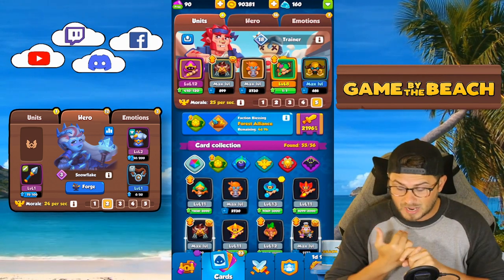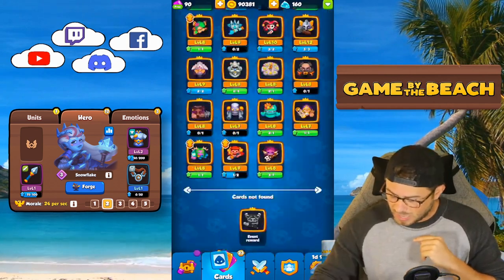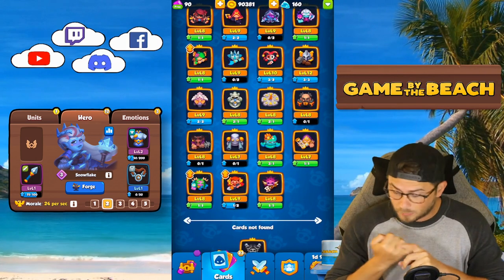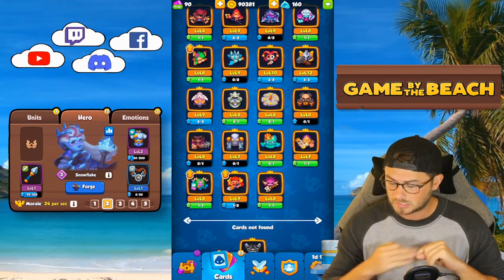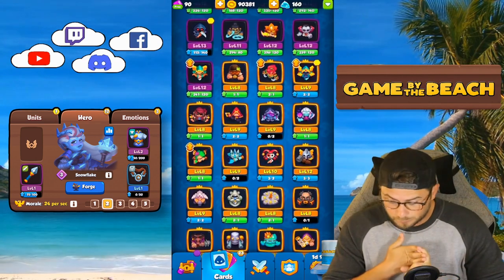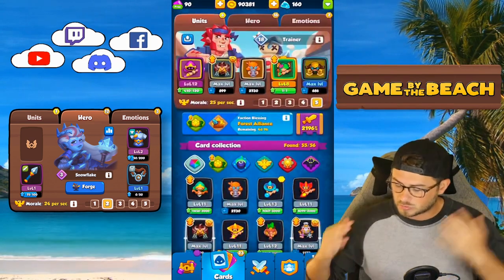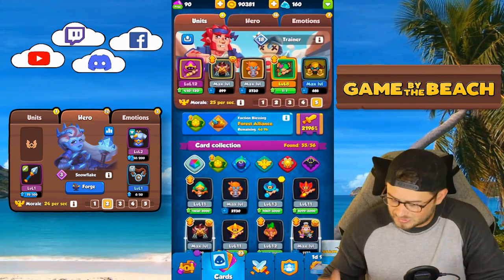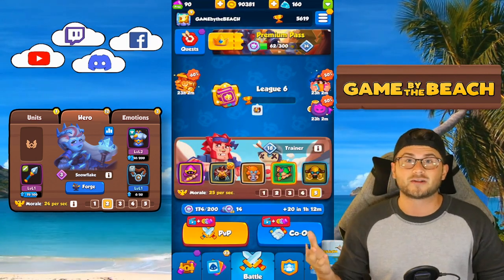For the last card — we haven't thrown a legendary in yet — if you guys have Dryad, we're going to keep Dryad in here. Dryad would be great. If you have Scrapper, Hex, Frost — there are so many different options. We're going to sit with Dryad. Dryad is just one of those cards you can throw in any deck and it's going to make it a little bit better. Without further ado, let's jump into a battle and see if we can find a win.